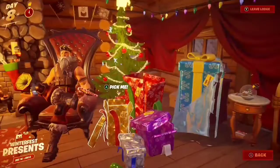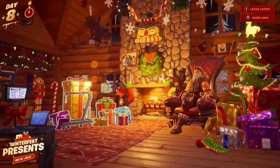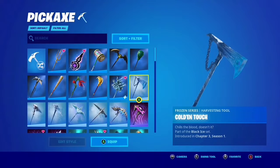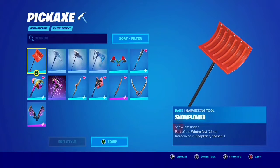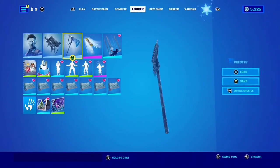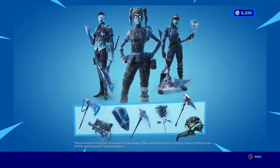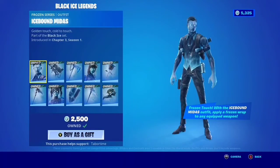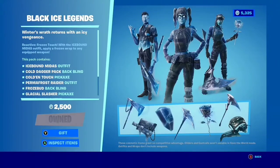I just want to show you guys the Frozen Legends pack real quick in the item shop. I do collect all of my skins so I'm lucky to have this one. There's a regular style in this one too, which is kind of cool. That's actually my first Renegade Racer I've ever gotten. Here it is — the Black Ice Legends with Crystal Midas and Renegade Racer, three backblings and three pickaxes. Midas has the same backbling and pickaxe as the Chapter 2 Season 2 battle pass.